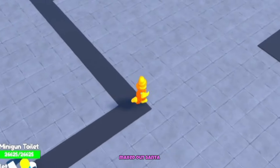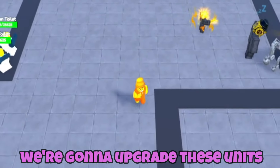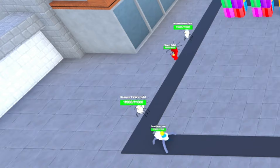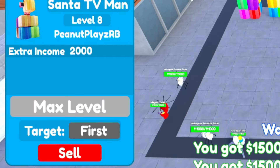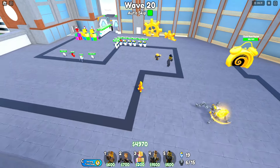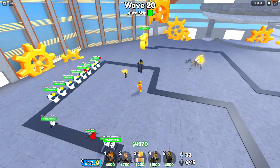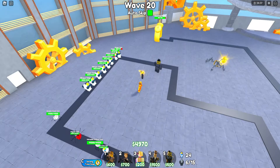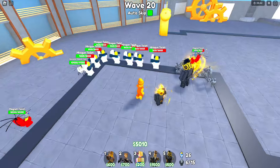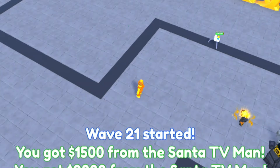We've got one maxed out Santa — we're going to work on the other two and then we're going to upgrade these units. We've got $5,700. Our Santa TVs are now all upgraded. I can't wait to see all this red when this spider comes in and chases down its prey. Watch this — here he comes — and look at that, he's just melting all of them at once. Absolutely insane.